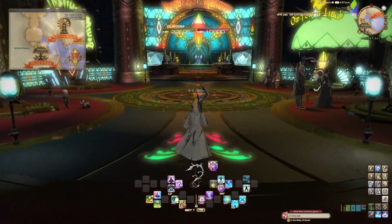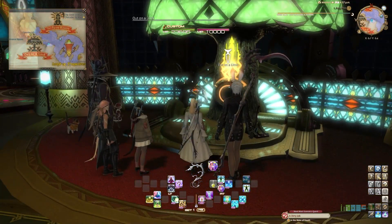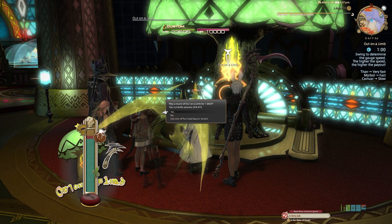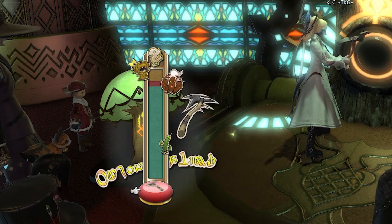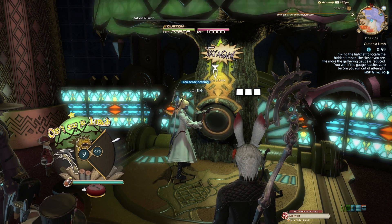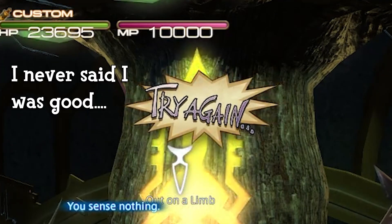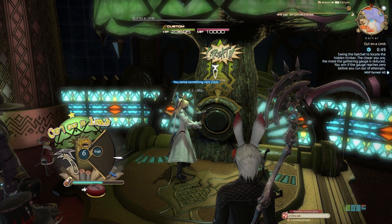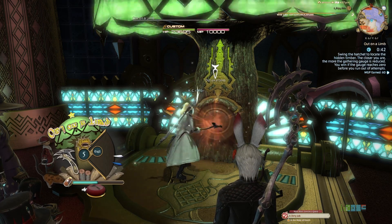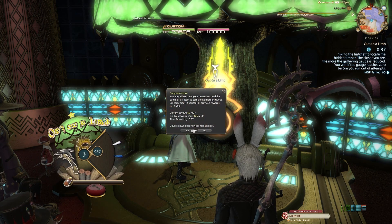Tip number five: ignore all other minigames aside from Out on a Limb. This minigame, which can be found in Minion Square, yields the best reward based on time spent and difficulty. Not to mention, it will also help you finish the challenge log much quicker while gaining the most MGP per game. When playing this minigame, I typically go for the Morble or the Cactuar. Cactuar is relatively slow so you can be more accurate with it, but if you're pretty skilled, Morble is usually better in terms of turnout. Either one's fine — they're only about 100 MGP difference, so go with the one you're most comfortable with. I usually go to about the third or fourth double down, and I won't double down unless I have at least 17 seconds or more, because if you don't finish the minigame, you lose all your progress.